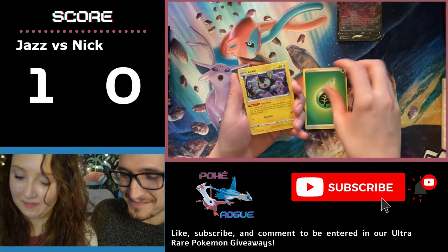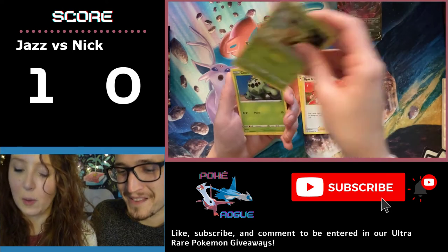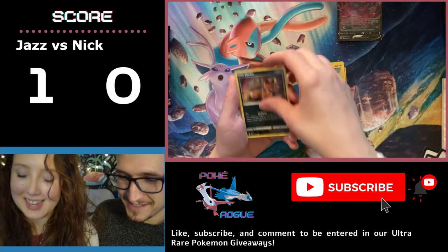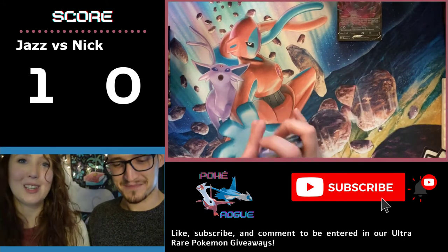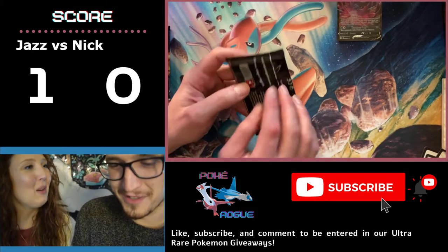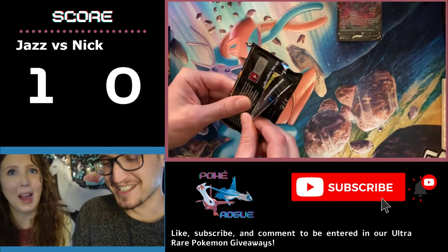Leaf Energy, Luxio, Gym Trainer, Thwackey, Cacnea — this one freaks me out — Shinx, Nickit, Rowlet — it's so cute — Trapinch, Weasel, and Celebi. Another Celebi. We are just striking out. Every time you hit one of those Celebis, we're one hit. You're blaming the last card. It's all Celebi's fault. Rats.